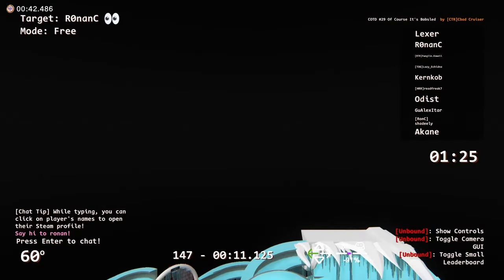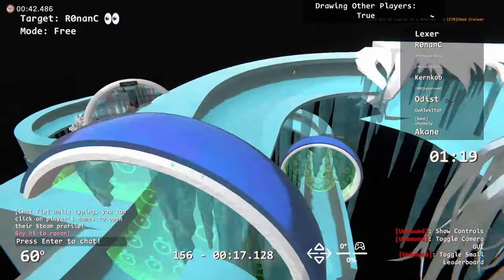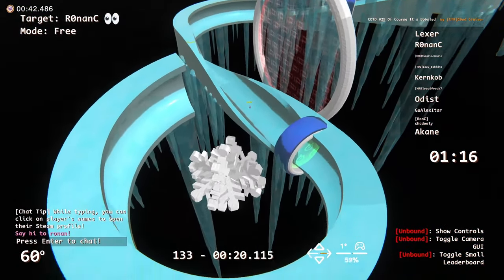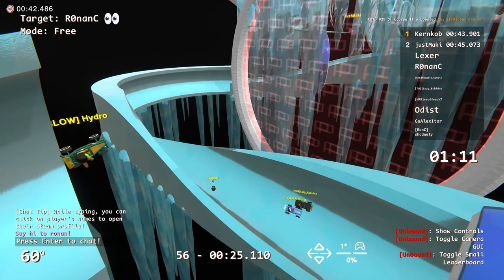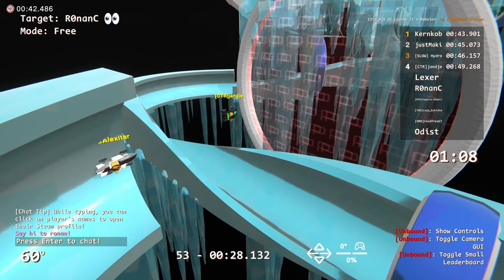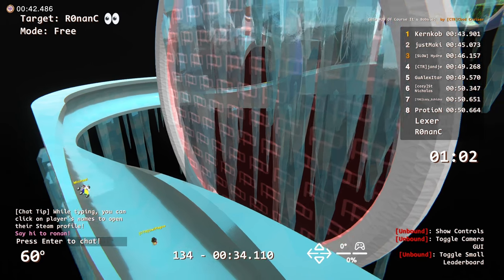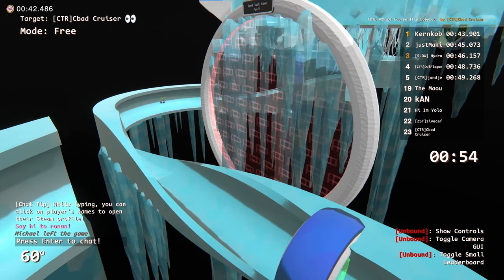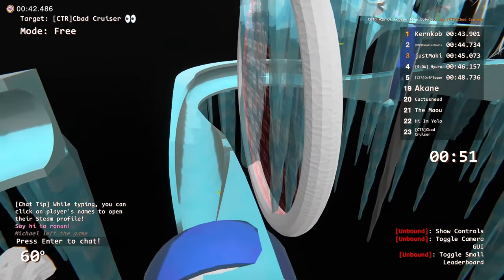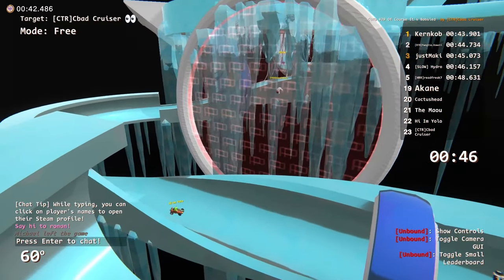Hi guys, welcome back — I got kicked from the lobby because I'm too bad at this game. Let's see who's coming in to the end. Kerncob at 43.9 — I think that's the best I've seen in this lobby, still a second and a half off of Seabag's time. The Cup of the Day mod is going to be all screwed up, so ignore the leaderboard just like last week. Top 13 advance, I think.